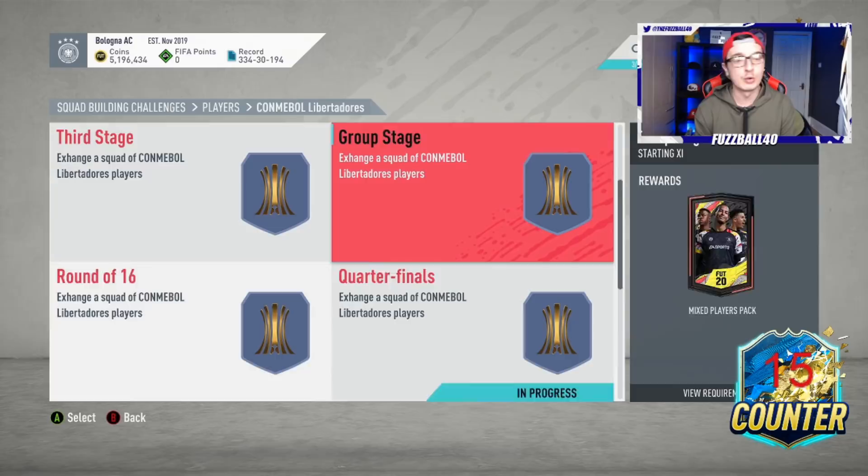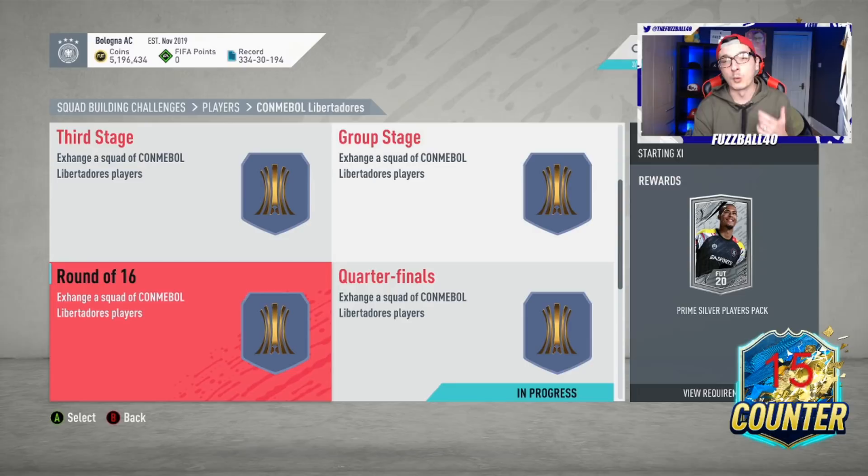The first thing to note is do not do these silver SBCs early in the week. The worst times to do these SBCs are from Saturday until before 6pm Tuesday. The reason being, the last big silver supply on the market would have been from Marquee Matchups on Thursday - that would have been the last good set of silver supply. So the question becomes: when is the best time to do this?